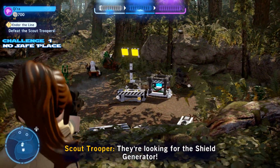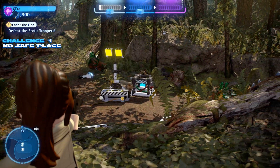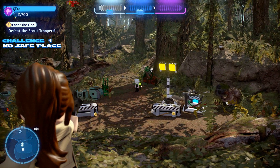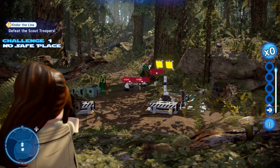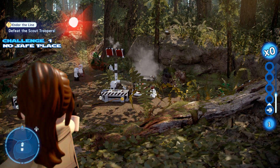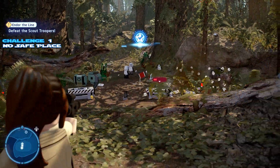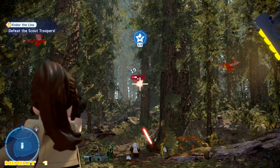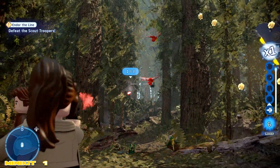Soon as we begin, we're gonna take note of the blue generator down on the right hand side. We're also gonna note the one scout trooper kind of standing there by himself. I fire a warning shot at him which didn't get his attention, so we'll go ahead and hit him right in the back. Once he runs over close to that generator, shoot it and watch it explode, hopefully doing damage to the scout trooper, giving you the challenge: No Safe Place.